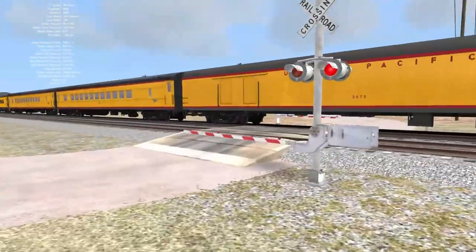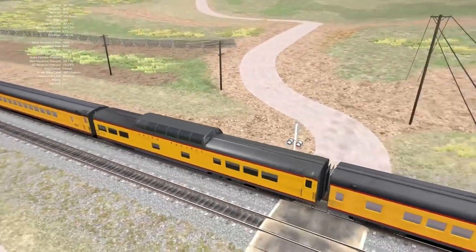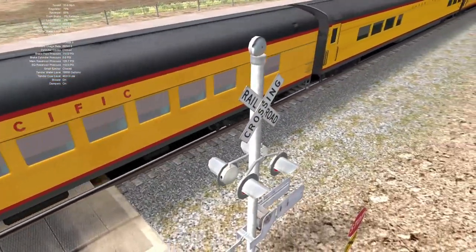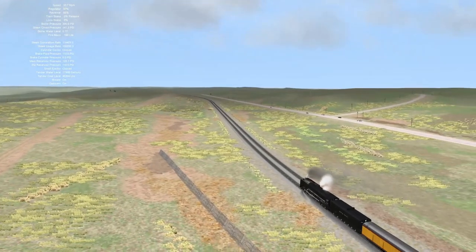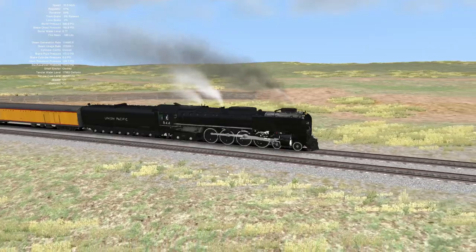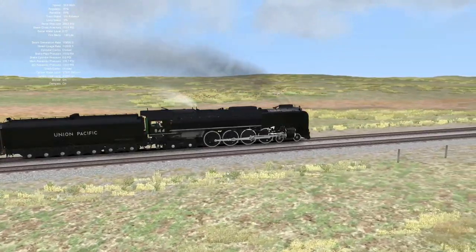Look at these cute little grade crossing flashers. There's no bungalow for this crossing — the gates work by magic — and they've still got mechanical bells, that's fun. Don't mind me, signal engineer nerd over here.